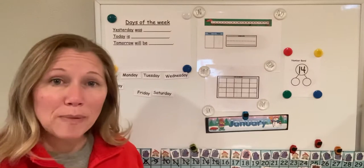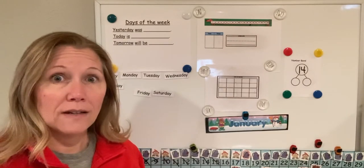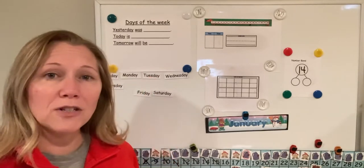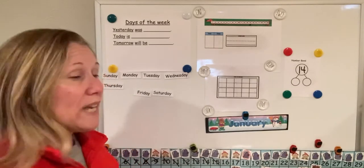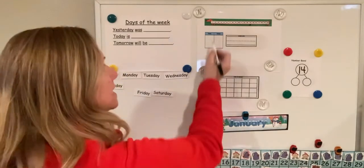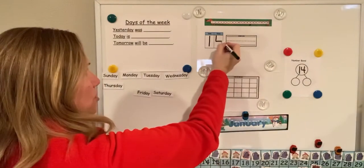And is 14 a number pair or a lonely number? That's right, it's a number pair because it takes two numbers to make a new number. Good job! So we know that the first number in a number pair goes in the tens place, and the second number goes in the ones place. Good job!